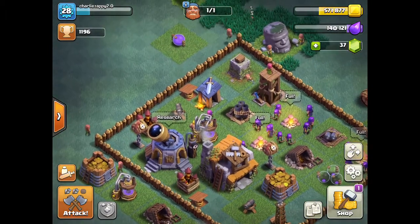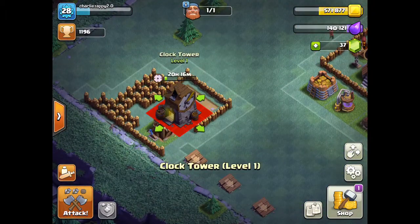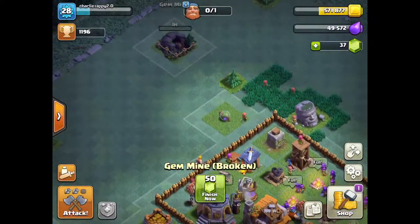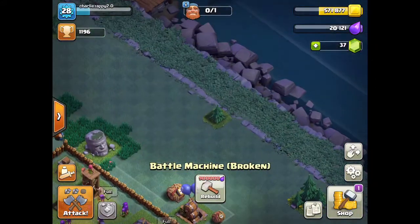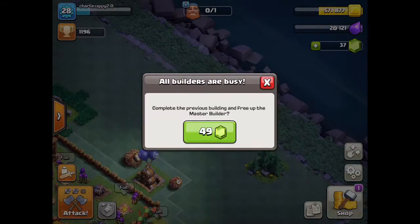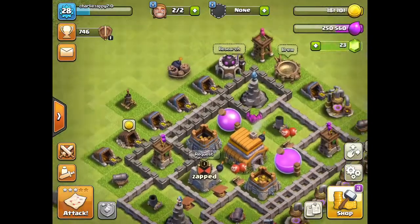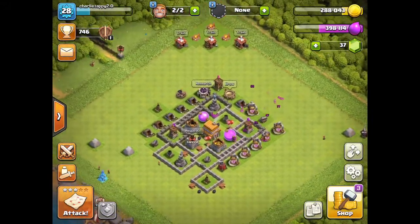So yeah, I'm gonna show you my next base - the one that's on iPhone. I've got the archer tower near there. I've got gem mine - I'm gonna build it now, should be done soon. Not the battle machine, don't need that much. I don't know why I pressed that but I just did. So yeah, I'm gonna show you my second base right now.